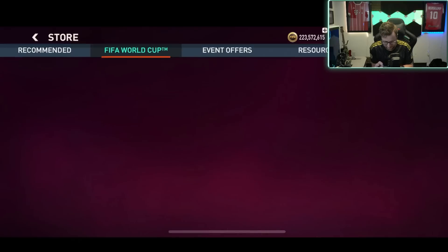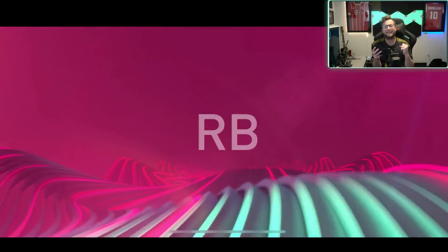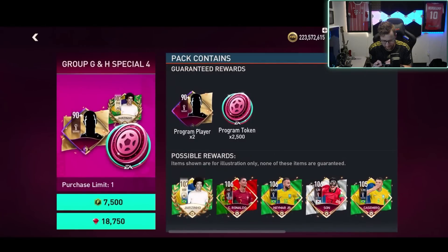I kinda like these step-up packs — these ones are way better than the other step-up packs. I don't know what we're doing with those other ones where there's like 10,000 FIFA points. On to this next one. It's gonna be Son! No — right back at 90 OVR, still hitting those 90 overall ones. Final one I want to open — 2,500 program tokens for this one, I'll do this too.